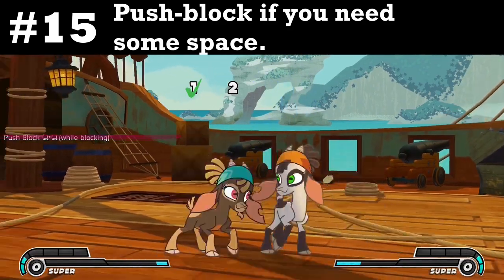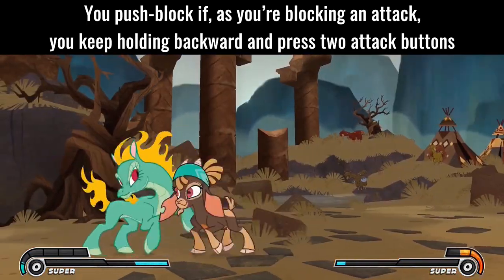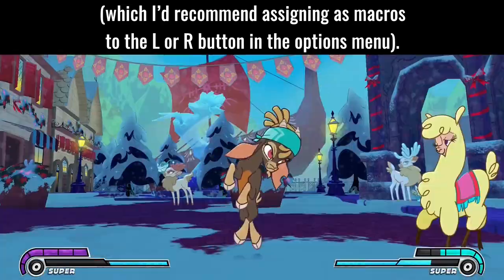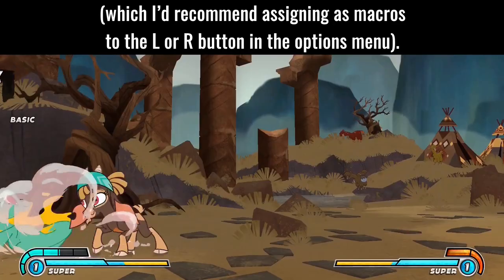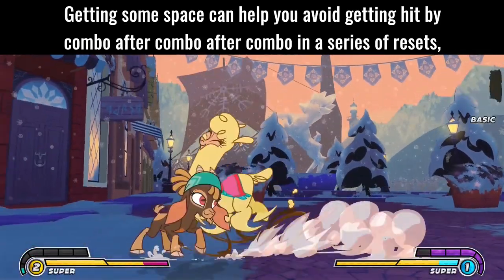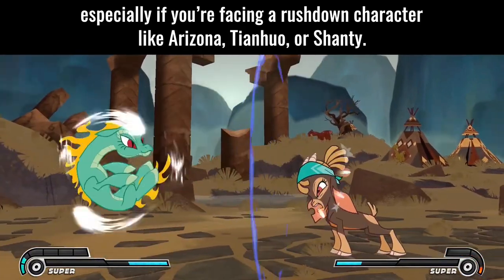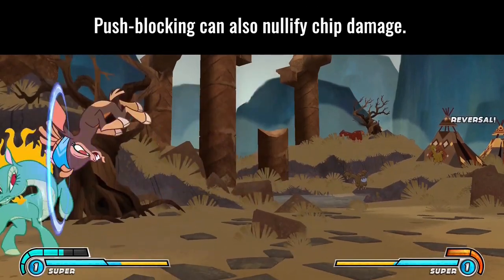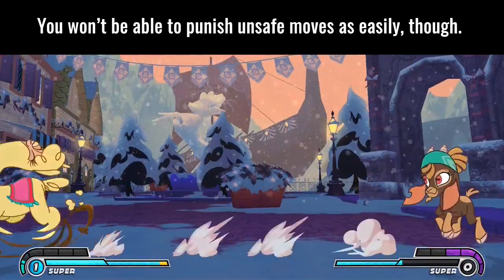Tip 15: Push block if you need some space. You push block by holding backward and pressing two attack buttons while blocking an attack — I'd recommend assigning this as a macro to the L or R button in the options menu. Gaining space can help you avoid getting hit by combo after combo in a series of resets, especially against rushdown characters like Arizona, Tianwu, or Shanty. Push blocking can also nullify chip damage, though you won't be able to punish unsafe moves as easily.